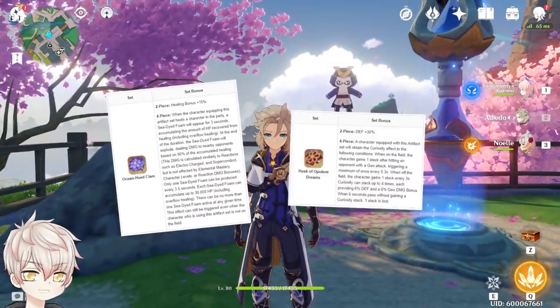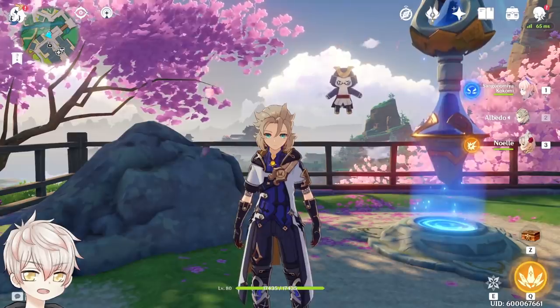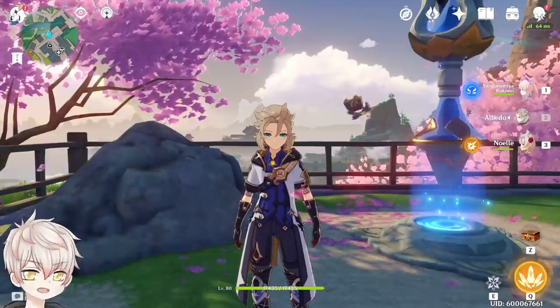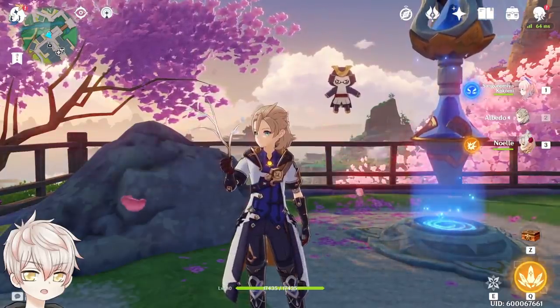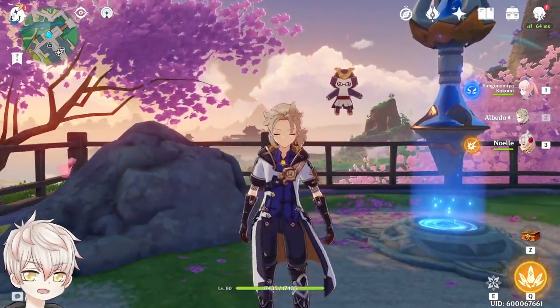The 2.3 trailer has introduced new artifact options. These artifact pieces are very niche and only applicable on very specific characters, including the new ones coming in the second half of 2.3 with Itto and Goro. Unlike the 2.3 Inazuma artifacts, Emblem and Shimenawa, whose two-piece bonuses had immense universality amongst most of the Genshin roster, those interested in farming the 2.3 super-specific artifacts know exactly what they're aiming for.